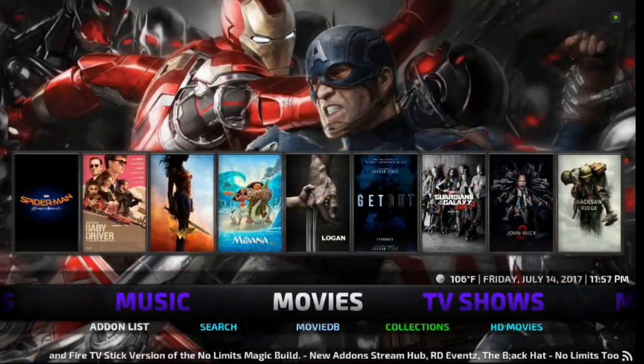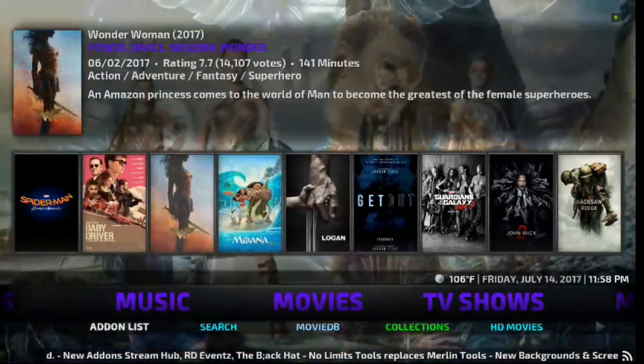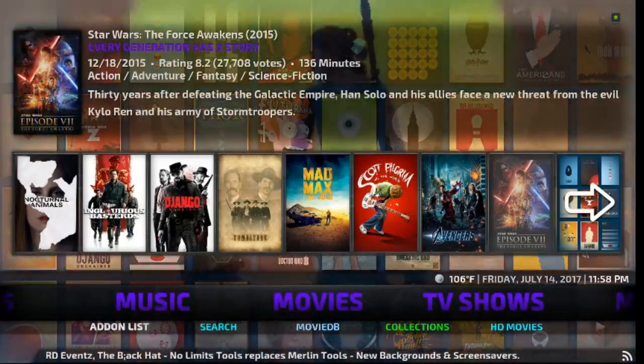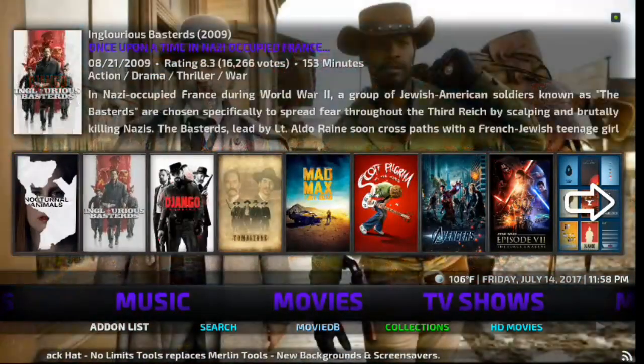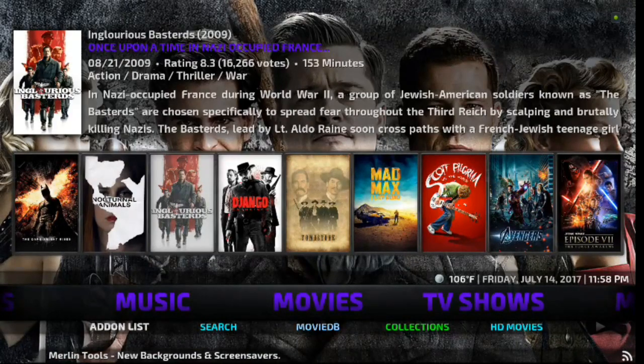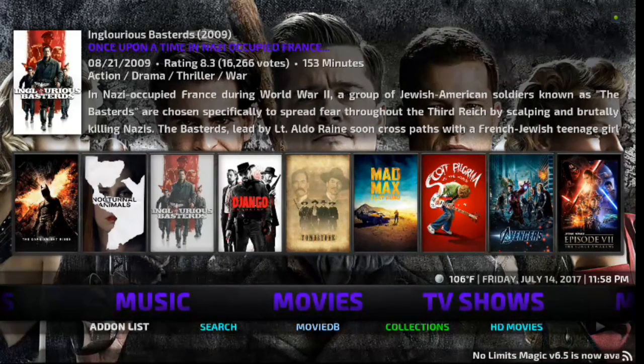Alright, so that is the build — it looks wonderful and actually works really well. Just keep in mind that this is Exodus and Exodus is going down, so you're probably going to have to download Covenant because that is the new Exodus. Awesome add-ons and awesome programs. Anytime you watch the movies or anything like that, it's just a wonderful build to have. Hopefully you like it — it was one of my first ones to actually have. But now it's time to show you guys how to download it.